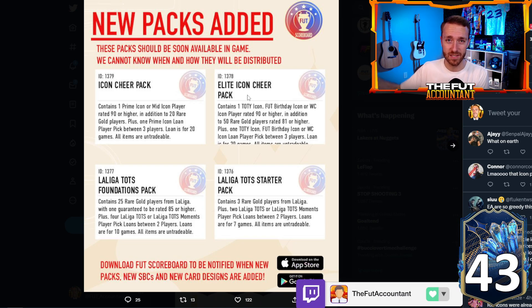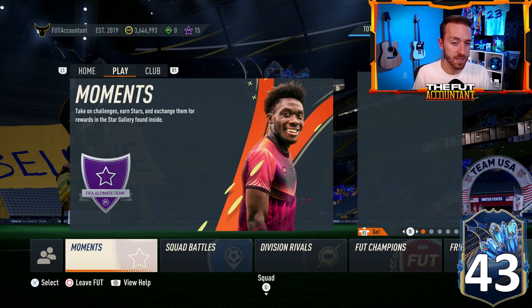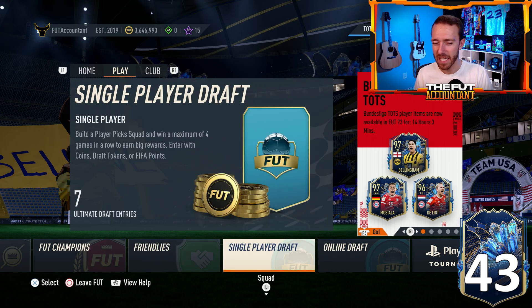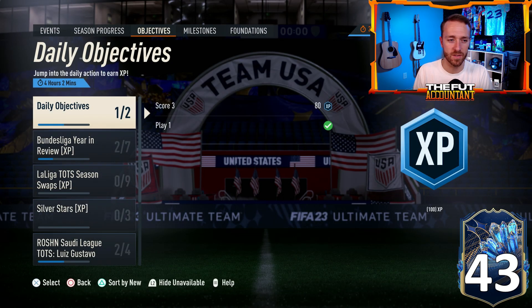That pack might not drop today — it could, but it might not drop until tomorrow on Saturday, maybe even into Sunday. We'll have to see. A lot of store packs are going to be on display today. I'm thinking outside the box here: with icons being pushed as much as they have been, and they haven't been for a while, I'm also thinking about Fut Draft — Fut Draft has not been pushed with objectives in a couple of weeks.